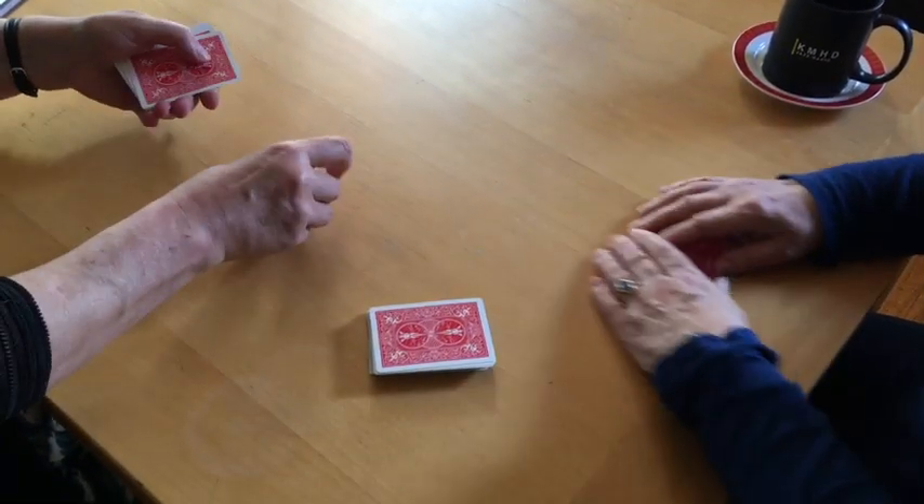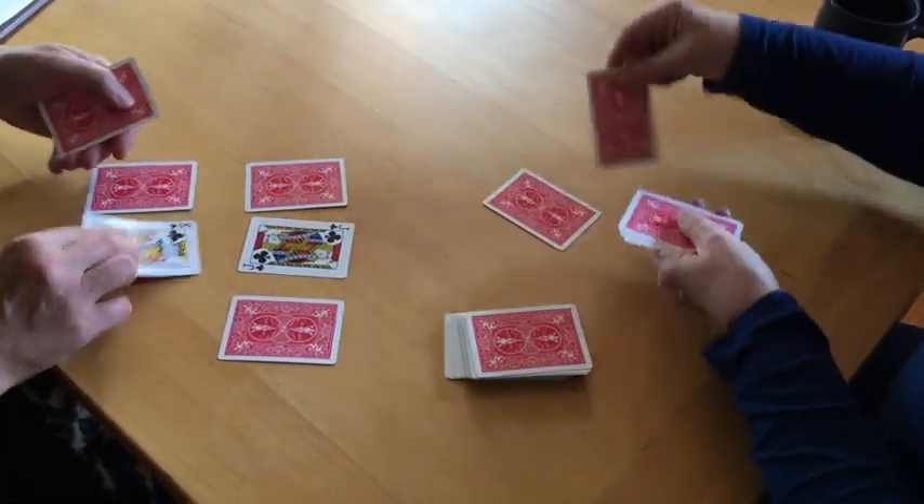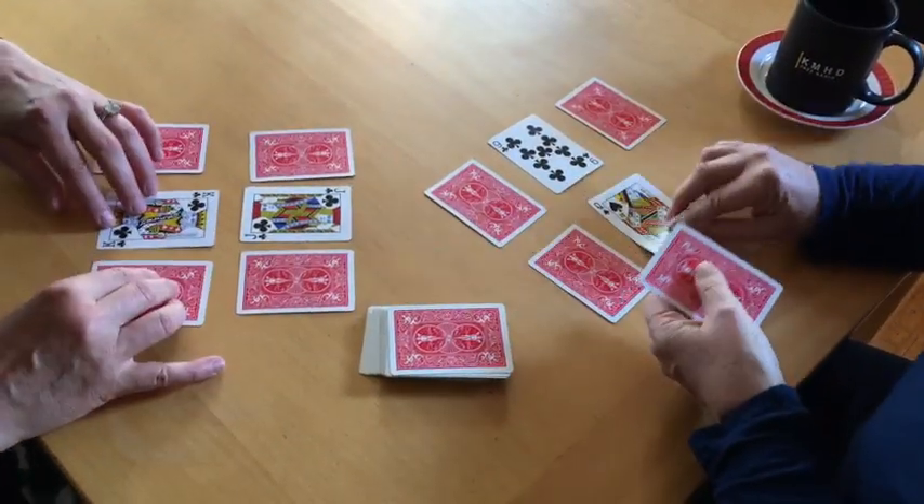All right, so let's lay our cards out like this: two on each side, all four down on the sides, and two up in the middle.